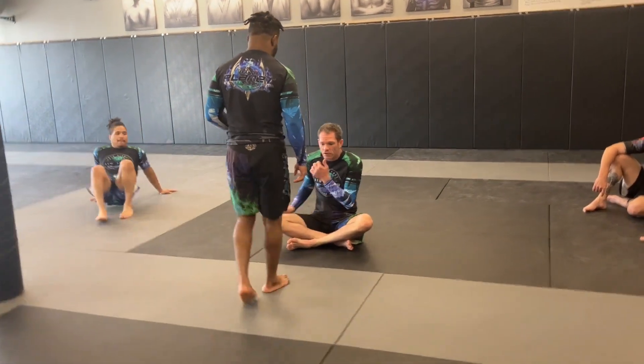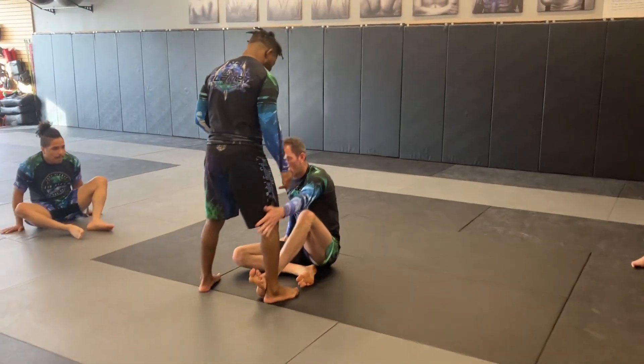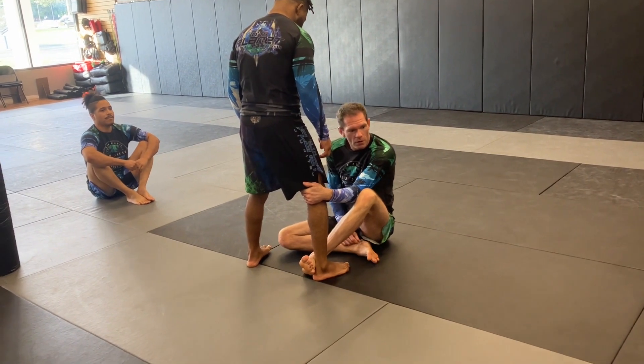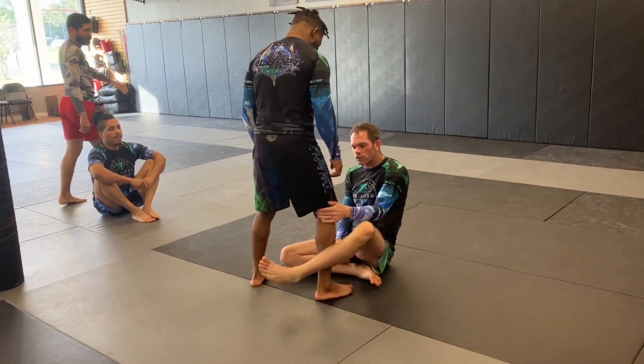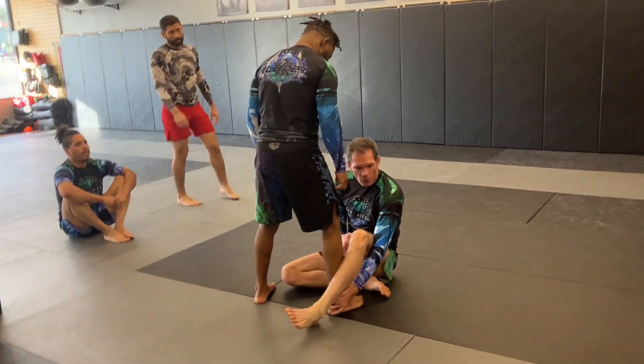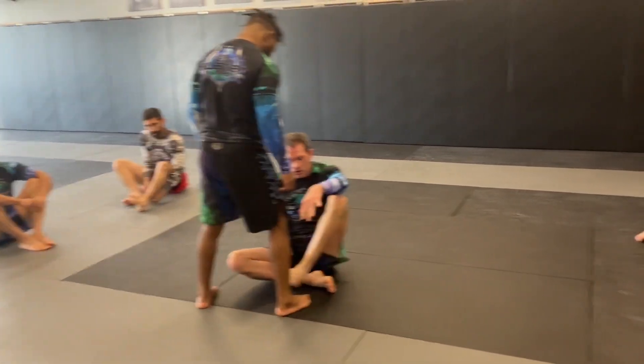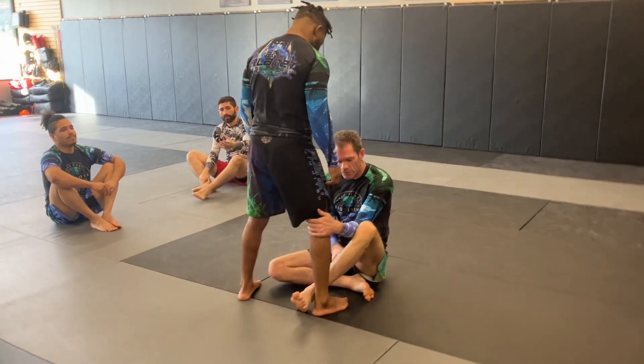If I have inside control, this opens up my leg attacks. If I have outside control, it starts to give me access to his back. So in general, inside control gives me access to his legs, and outside control gives me access to the back.